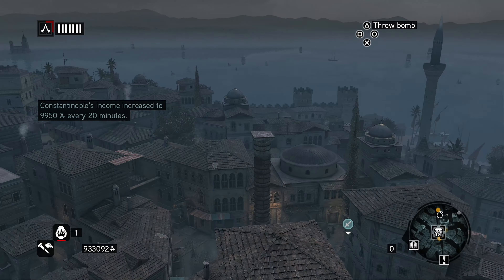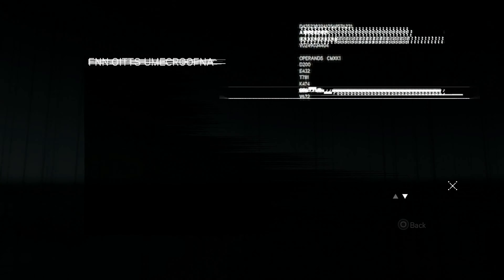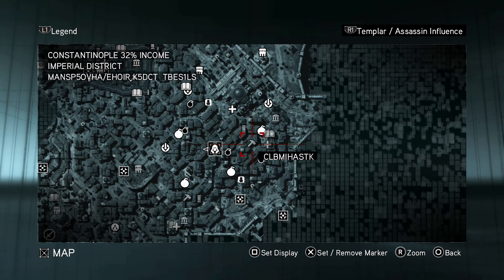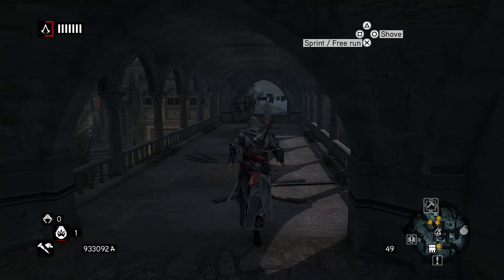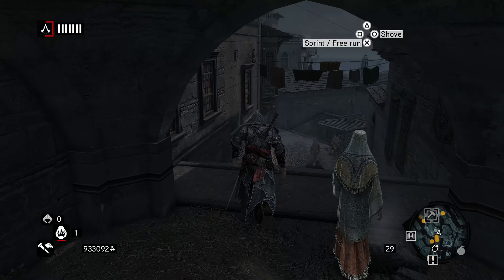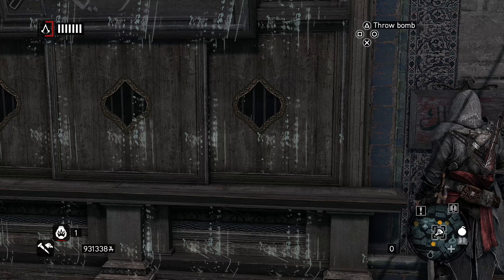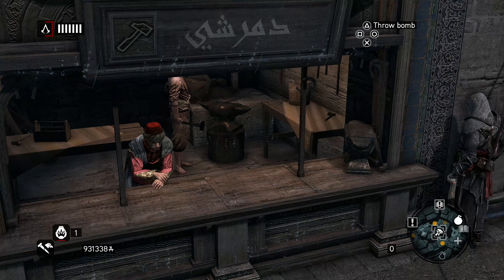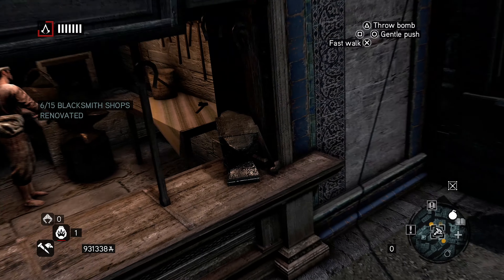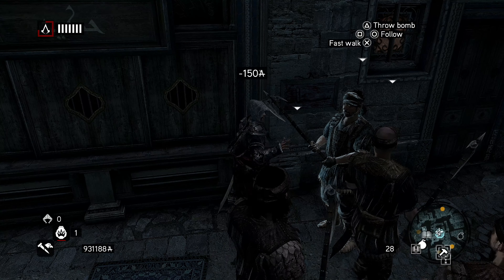I wonder how much it actually costs to buy everything in this. Like, I wonder how much money I do need. All right, I'll go here and buy the blacksmith, I guess. I believe they give you discounts the same way Brotherhood does as you buy the shops — they'll increase the discount that you get from them. I could be wrong, though. I could have sworn it pops up and says when you have a discount. Oh, I didn't want to hire you guys.